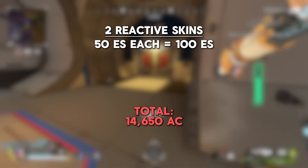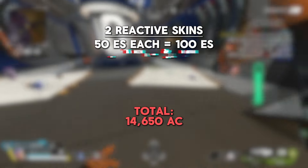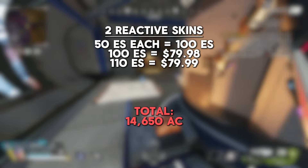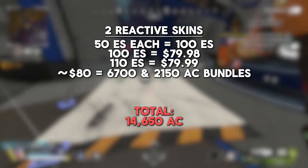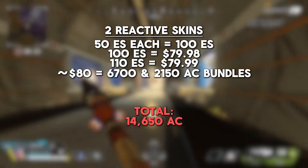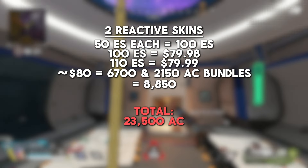Finally, we have two reactive skins that are 50 exotic shards each. You can either get 100 shards for two transactions of $40, making it $80 for 100, or you can get 110 shards with one transaction of $80 — so either way, it's $80. With $80 you can purchase the 6,700 coin bundle and 2,150 coin bundle, giving us 8,850 coins and making our grand total 23,500 coins.